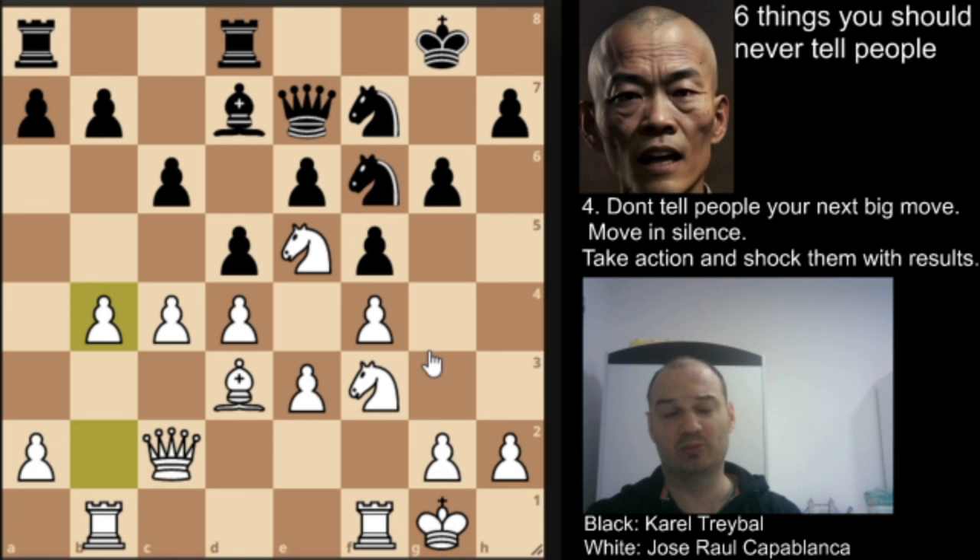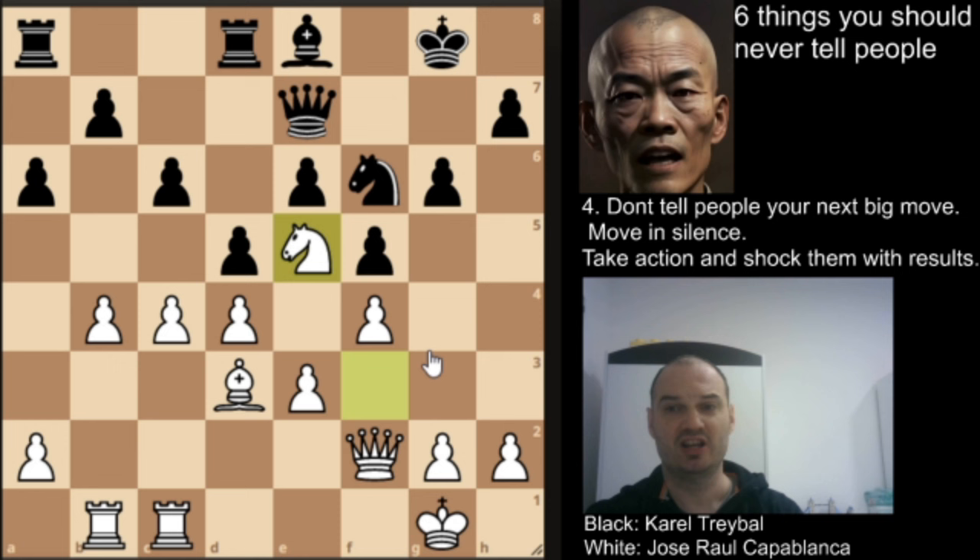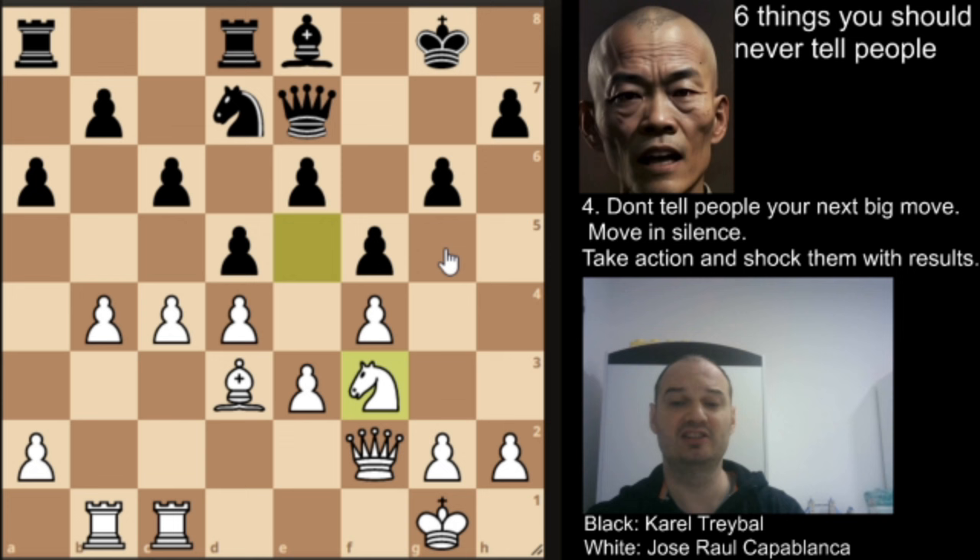b4 — Capablanca already used the opportunity to gain space on the queenside — and we have bishop to e8, rook f to c1, a6, queen to f2. Now we have an exchange in the center and knight to d7. Treibel offers an exchange of another pair of knights, but Capablanca declined because in this closed position it is useful to have knights, and you have more winning chances.